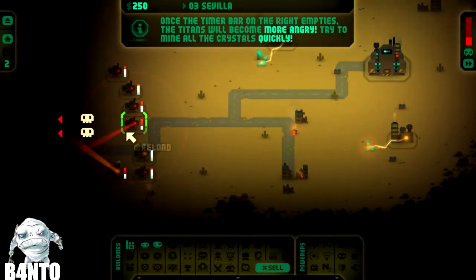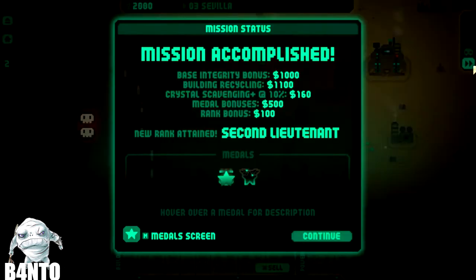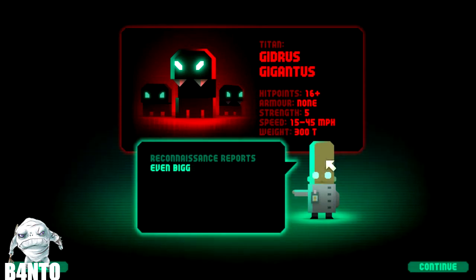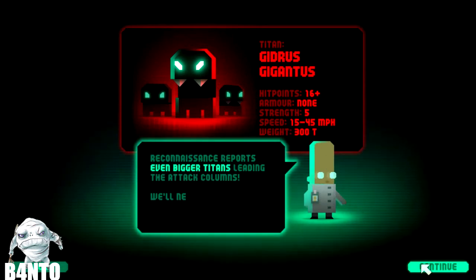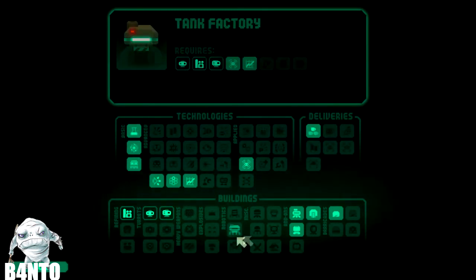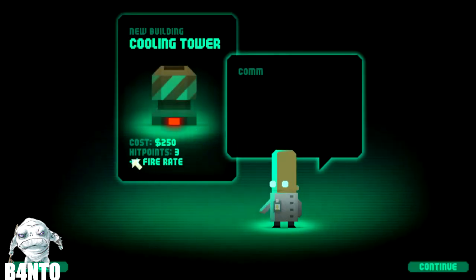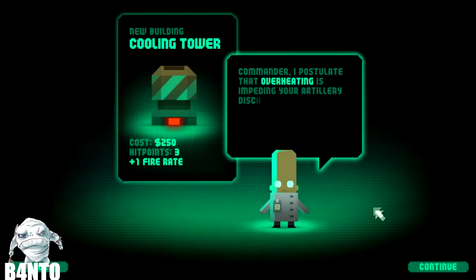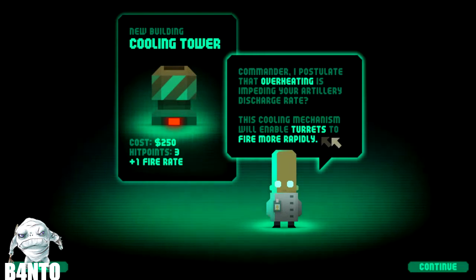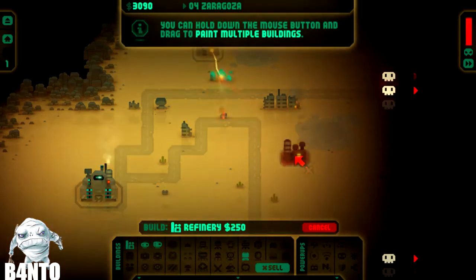We're gonna build a new heavy blaster here as well — a bit more powerful but maybe slightly slower. We'll speed this up because it's really easy in the first levels. I think we're gonna fight the first of the bosses now. Let's see what we're gonna get — maybe the cooling tower.